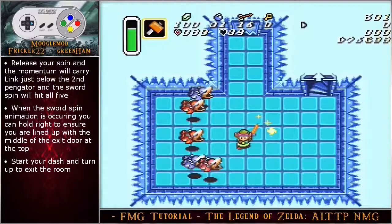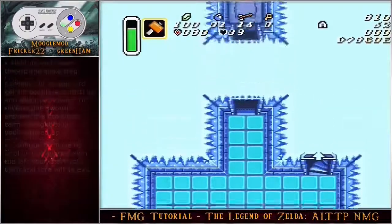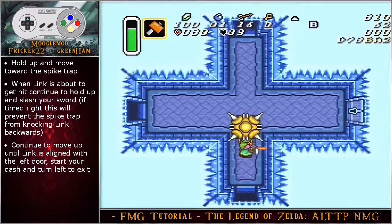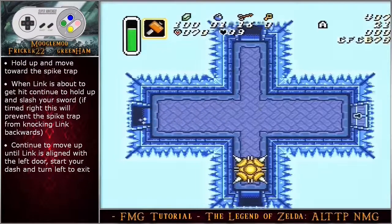Move left until link is lined up with the second vertical tile line, transition to angle down left until link reaches the center of the group of four tiles. Release your spin and the momentum will carry link just below the second pengator — the sword spin will hit all five. When the sword spin animation is occurring, you can hold right to ensure you are lined up with the middle of the exit door at the top. Start your dash to exit the room. Hold up and move toward the spike trap; when link is about to get hit continue to hold up and slash your sword — if timed right this will prevent the spike trap from knocking link backward.